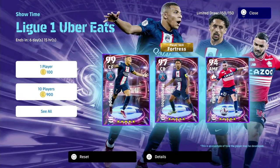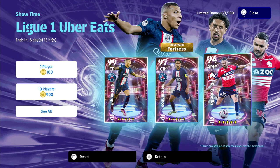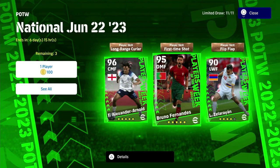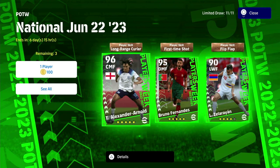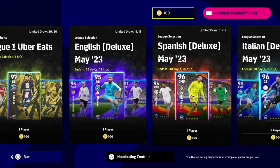You also have Mbappé — a 99-rated showtime Mbappé — and Cabella as well. These players are in the box for 150 cards, same with the J-League monthly MVPs. I'll do reviews on all of these. For the player of the week I've already done a review. You've got box-to-box Trent who's a CMF, Bruno as a DMF, and other good players including Camavinga, Kiesa, Perisic, and Lang.